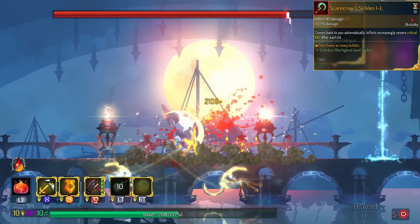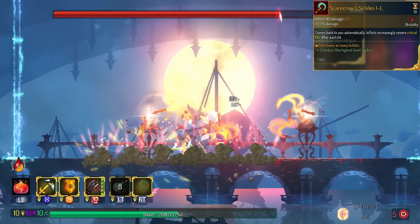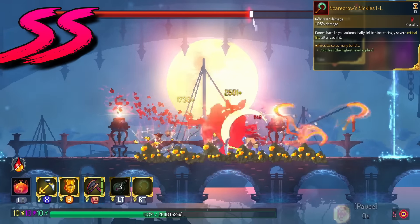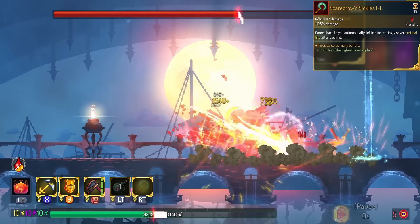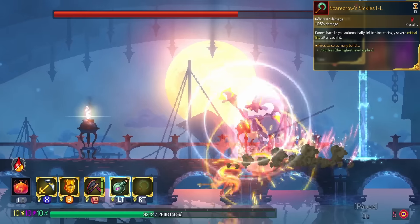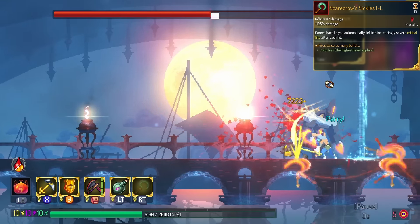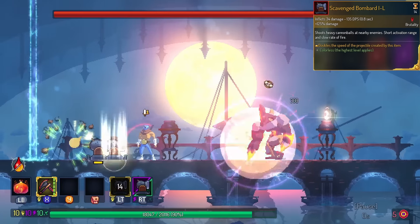Scarecrow Sickles — double the bullets, double the pogs. Double S tier weapon. This thing is supremely cool to use. Only reason why it's not in triple S is every once in a while, I lose the other set of sickles because I pick them up. But otherwise, take this thing every single time you see it.